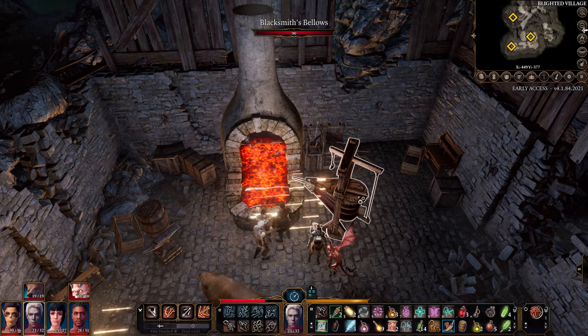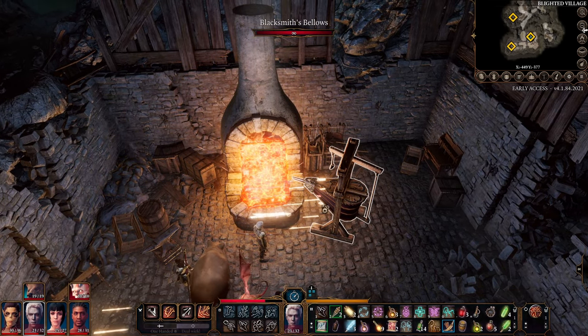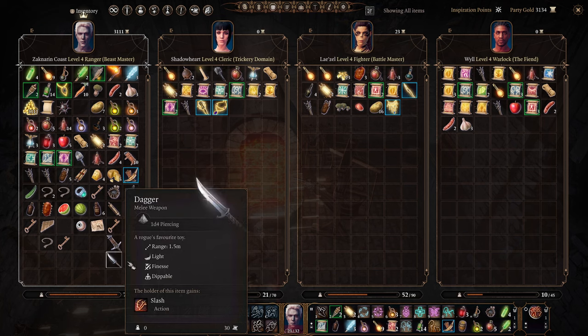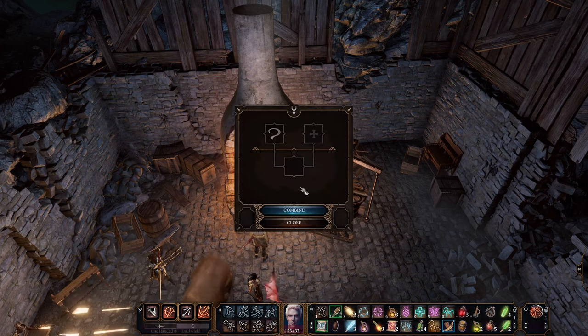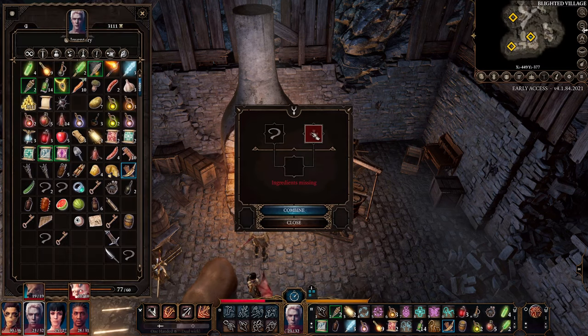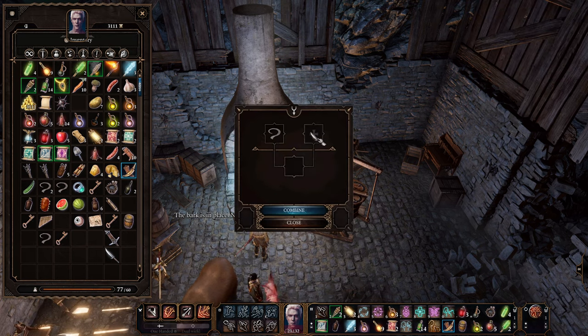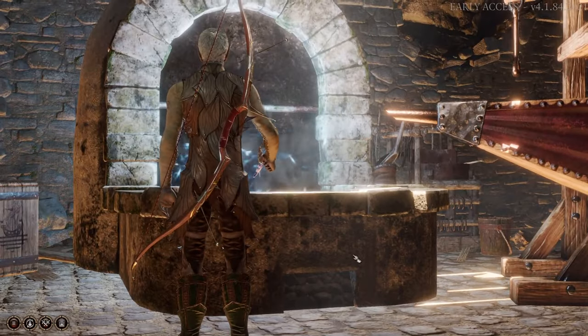We'll be crafting the Dagger and the Greatsword. I could not find a sickle — if you know where a sickle is please let me know. To do this, click on the fire to get it started, then click on the blower to heat it up, and that'll allow you to add an ingredient. Add the Susserbark, combine it, then close it out so it can turn blue. Then click on it again and drag the weapon — we're going to start with the Dagger.